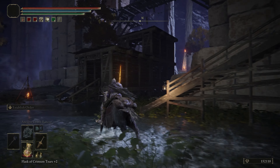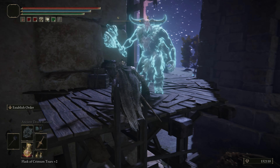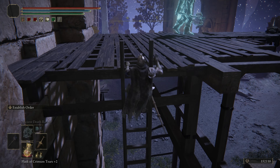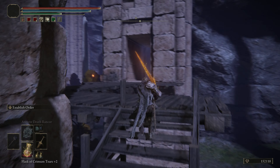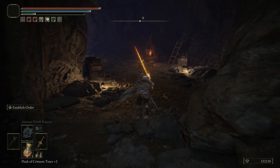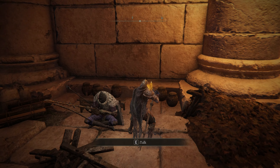To get the Shotel Sword, head towards the marked point on the map. Upon arrival, summon the torrent and follow my lead closely. Go upstairs, then ascend further using the ladders. Now, move around the tower to reach the other end.